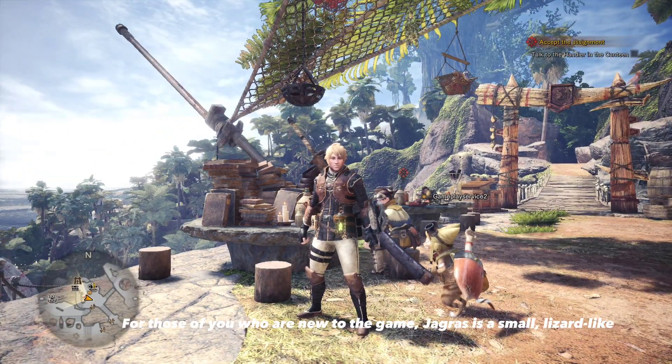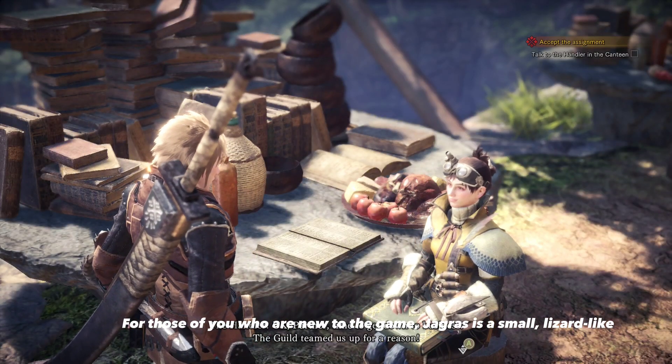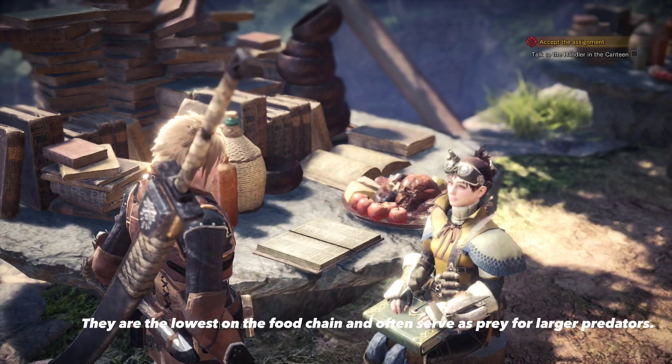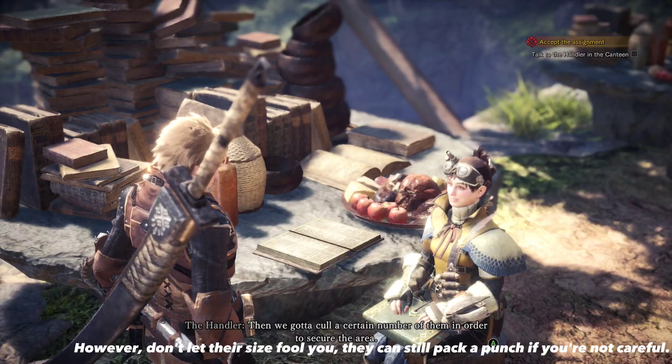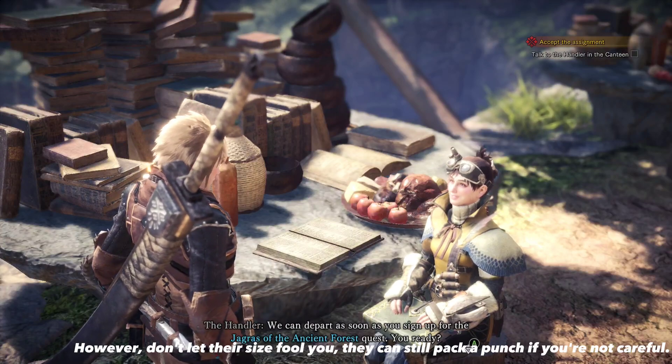For those of you who are new to the game, Jagras are small, lizard-like creatures. They are the lowest on the food chain and often serve as prey for larger predators. However, don't let their size fool you — they can still pack a punch if you're not careful.